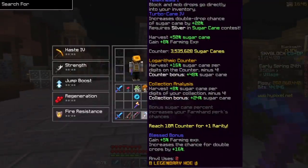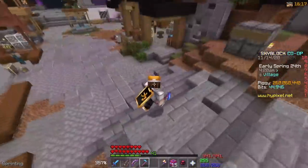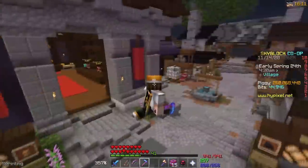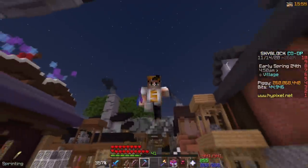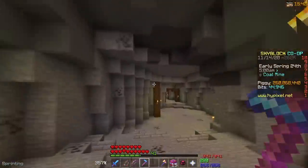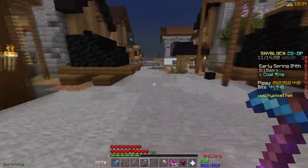Looking at the counter number on my hoe, it says 3.5 million, and in yellow it says reach 10 mil counter for plus one rarity - and as you can see it's now a legendary hoe. So between now and the last clip, I've done a lot of grinding. I've got all the way to farming 26, which is quite big considering I started this video at farming 20. I also used a Recombobulator 3000 on the hoe, which seems really overkill, but it gives me quite a bit more farming XP - plus 1% from the blessed bonus, which adds up in the end.